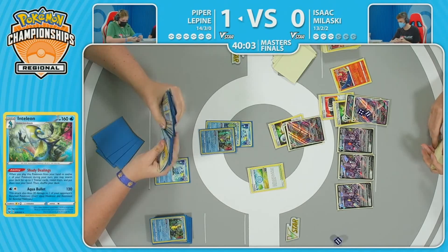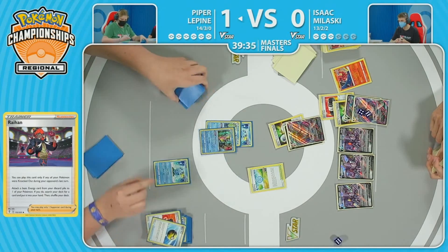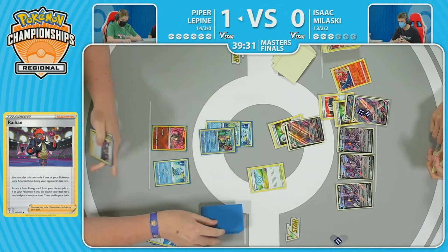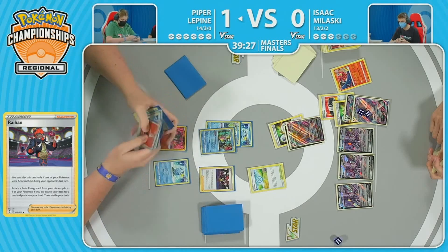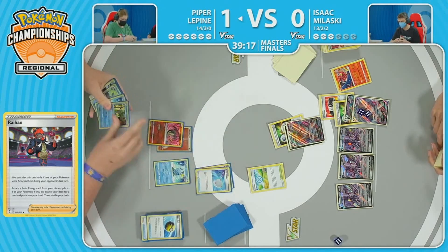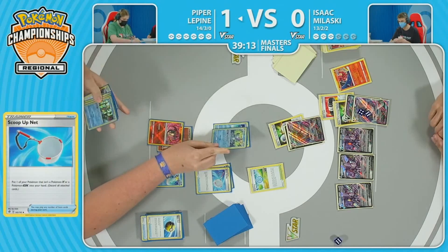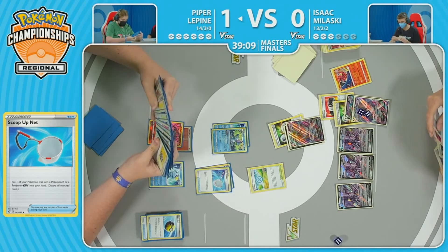That is going to be the knockout to the Inteleon there — so Isaac down to just three prizes. There's the Quick Ball discarding the Hisuian Heavy Ball. Knowing that only the Mew's in the prizes, that's not going to be valuable. And there is the Raihan — so the Raihan going in, grabbing that energy from the discard, grab other pieces. The Scoop Up Net — get down the Sobble, then you're going to get another Sobble down. Another Shady Dealings could go grab that other bit of the Cross Switcher, and get that three-prize knockout.